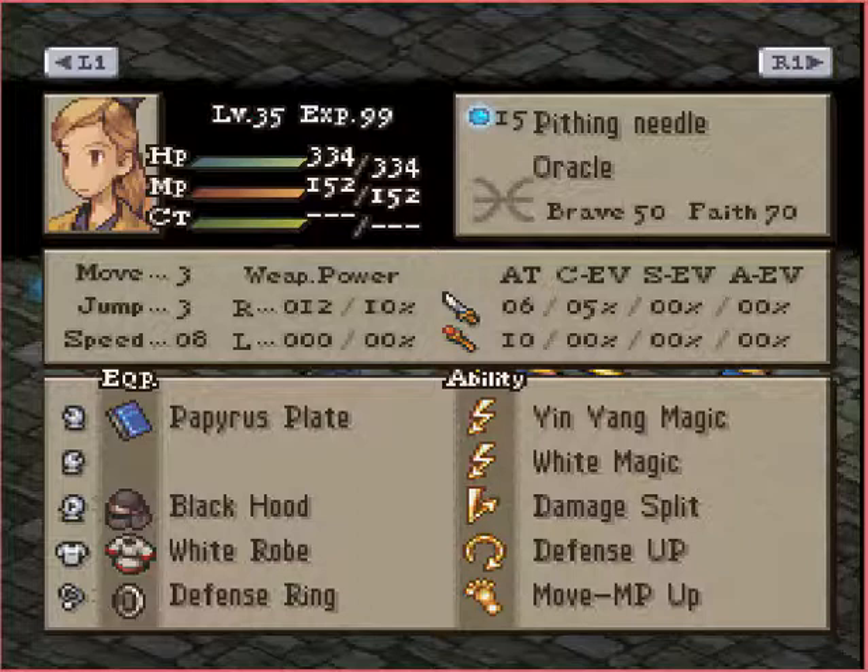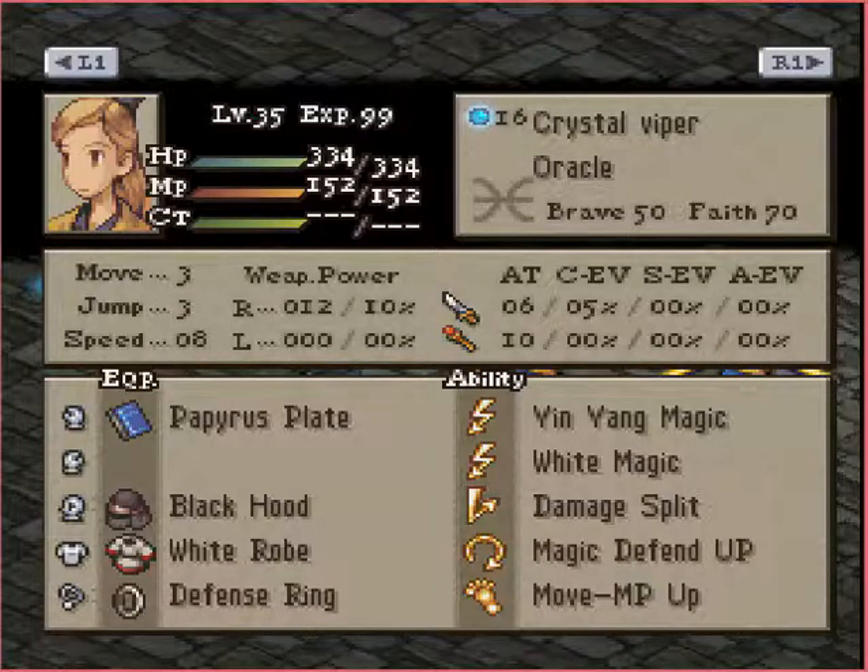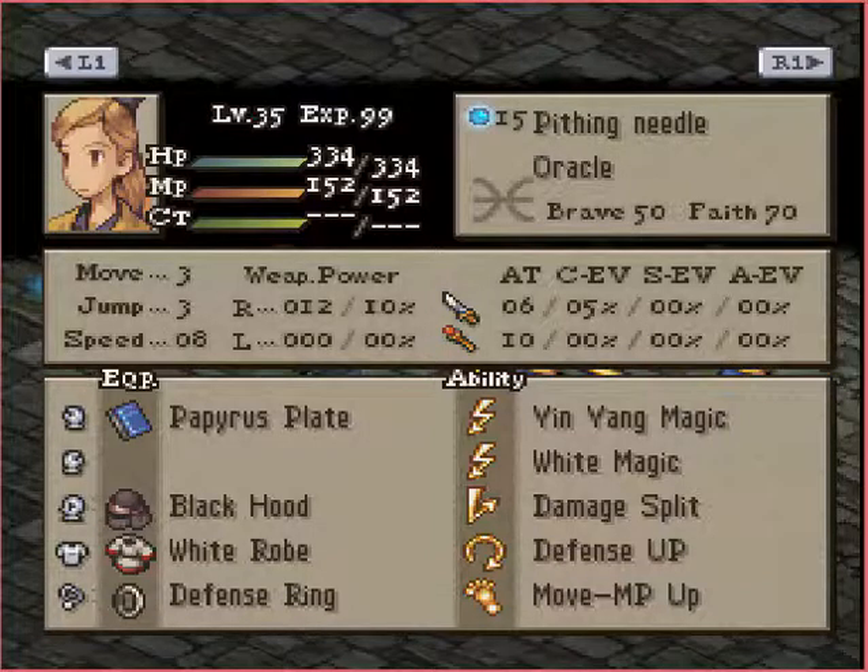Finally, we've got a set of mostly Twin Oracles. One of them has Shell 2, one of them has Protect 2. They both have the Papyrus Plate. One has Defense Up, one has Magic Defend Up — so one is more physically tanky, the other is more magically tanky. They have a Defense Ring to prevent nasty status. These girls only have Petrify, and for White Magics they have Raise 2, Cure 2, and Asuna. They have Damage Split so they're very tanky, and Move MP Up so they won't run out of MP. The Papyrus Plate will trigger Flare, I believe — they don't have a ton of MA, but it will do some decent damage. That is Ruroni Elmdor's team.